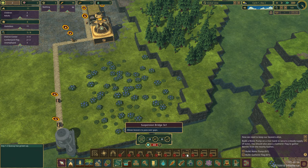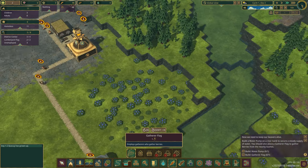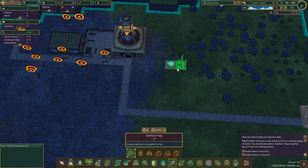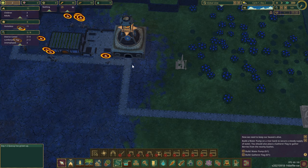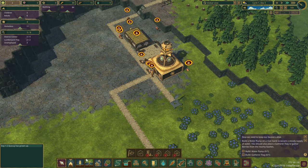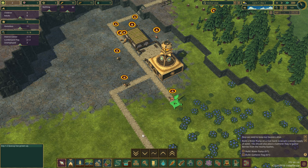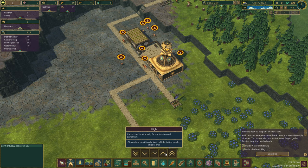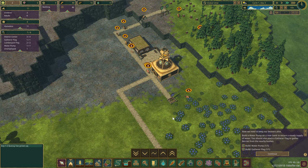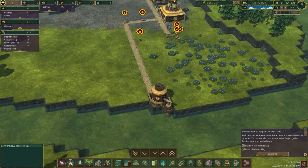We're going to need food as well. Build a gatherer flag - food, gatherer flag - it can go pretty close here. Let's put the gatherer flag right here and build a path to it. You can assign priorities - click on this and assign high priority. I was dazzled for a minute. The pump is right here so go get the water - it's pumping.